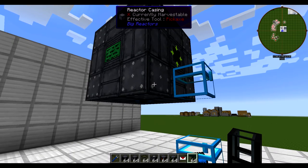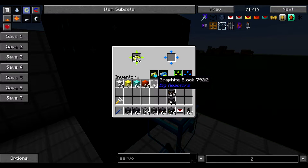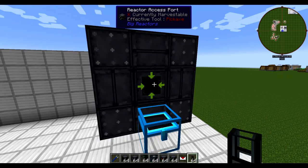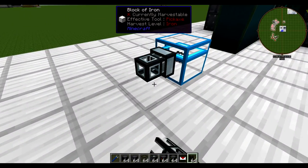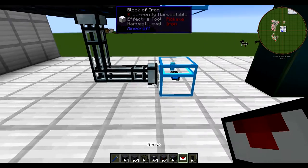I want to show you why I decided to use two access ports, because you really can get away with just one. If you only had one access port, your cyanite would get ejected right there and you could pull it out. But some of you are thinking — am I going to have to babysit this thing? Isn't there a way I can automate it? Yes, there is. We can add item ducts from Thermal Dynamics — if you don't know how to use them, I just did a tutorial on them.